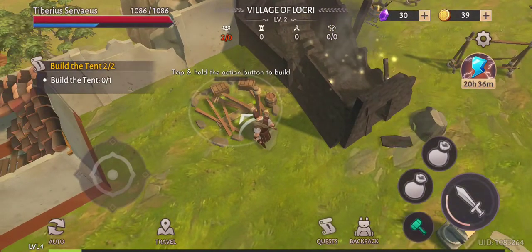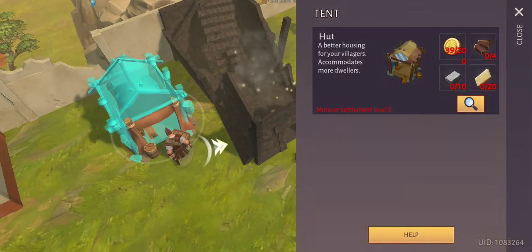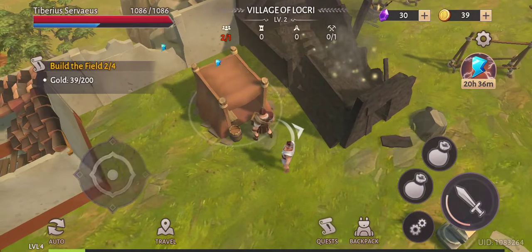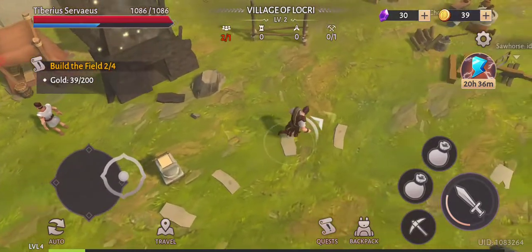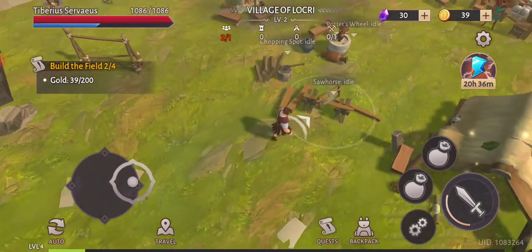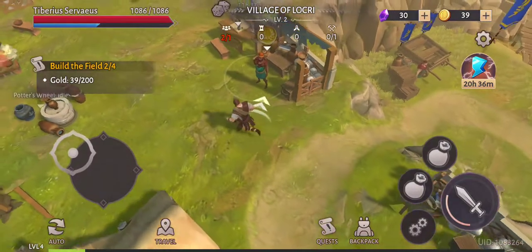We're losing a lot of energy in this game, so make sure to produce a lot of food as well. This is the hut itself — a better hut will increase your abilities. Now we actually have a chance to get a helper, so let's go build a field.